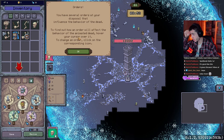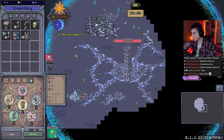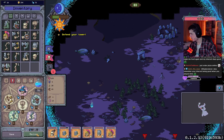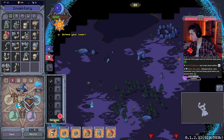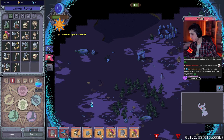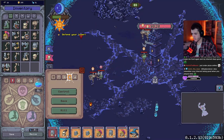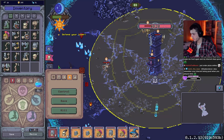Every single body part that you have — including the arms, the legs, the body, the head — are different and give you different stats. You can combine them differently and make unique zombies. You can choose to have a mage zombie but that zombie also has a shield, you can have different legs, different head, and all of those things mixed up give you different stats that make your zombie special.